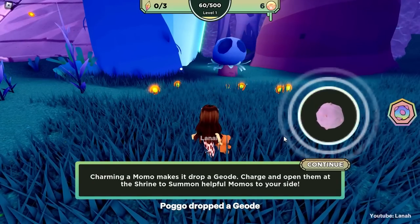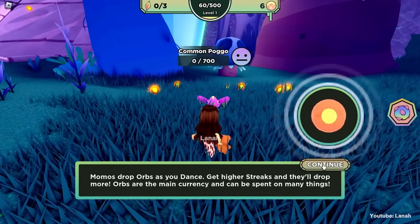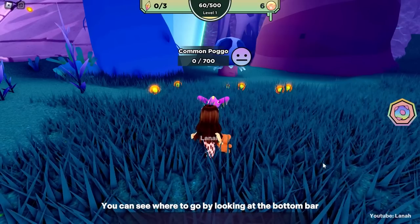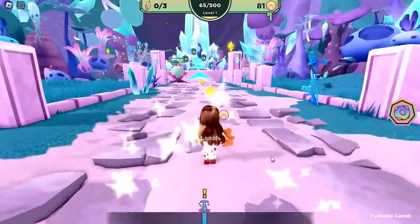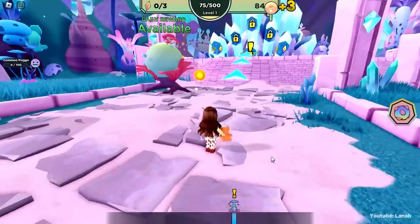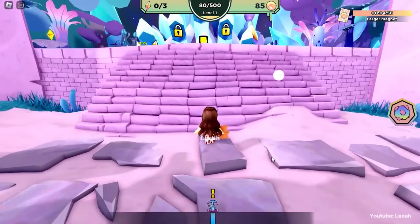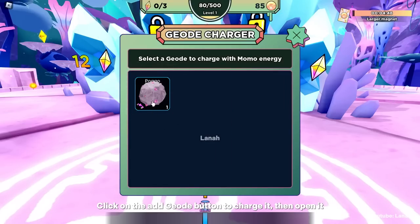Pogo dropped a geode, let's charge it at the shrine. You can see where to go by looking at the bottom bar. Click on the add geode button to charge it, then open it.